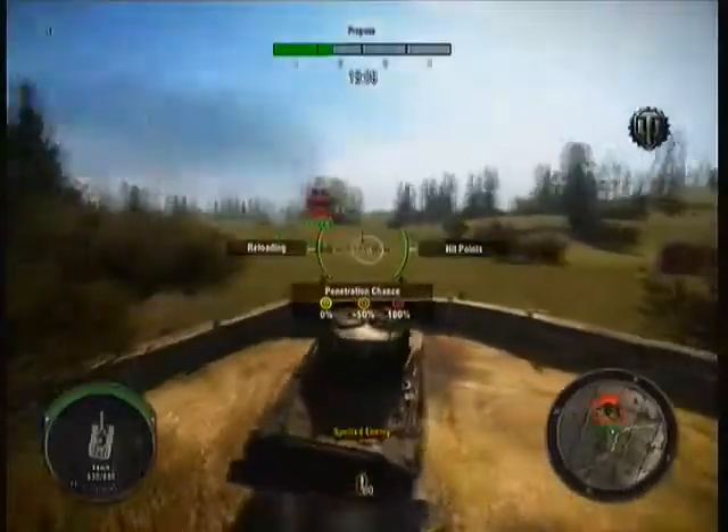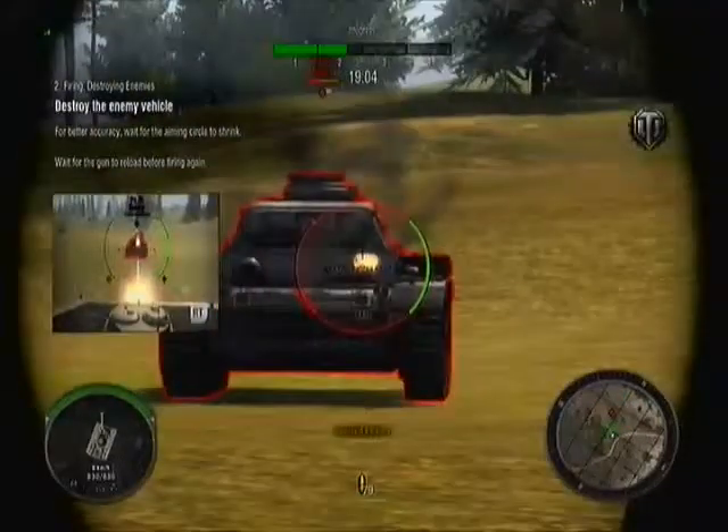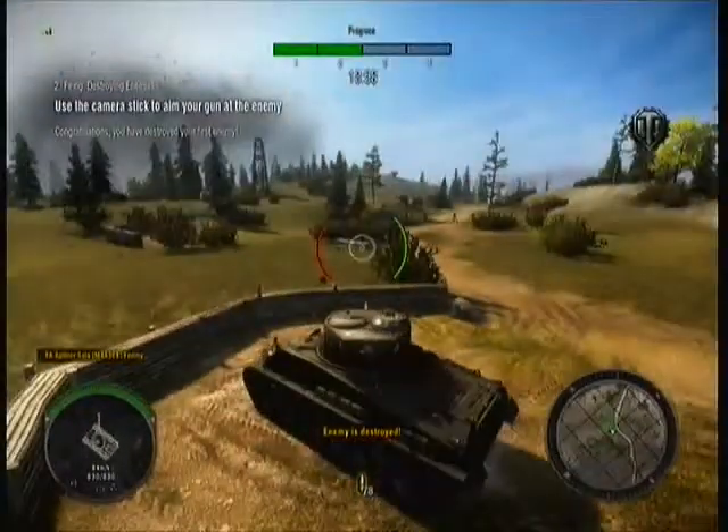Use the analog stick to aim your weapon at the enemy. Take that enemy out, Commander. Range for accuracy — wait for your aiming circle to shrink. That's one for the scrapheap.